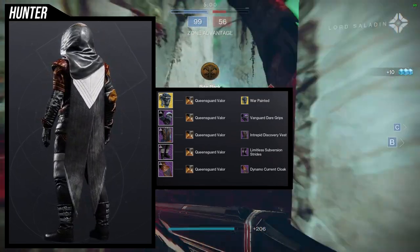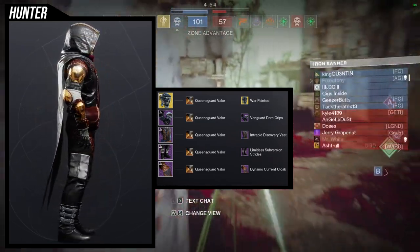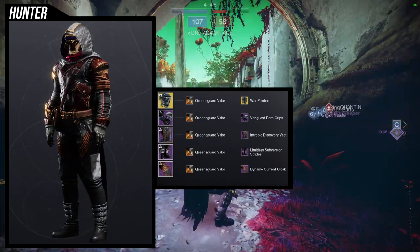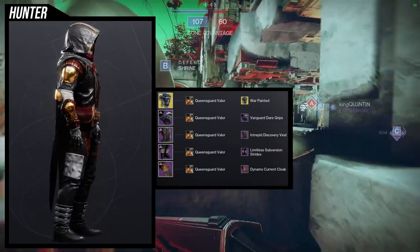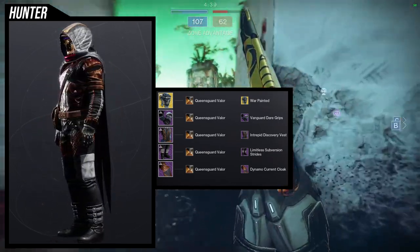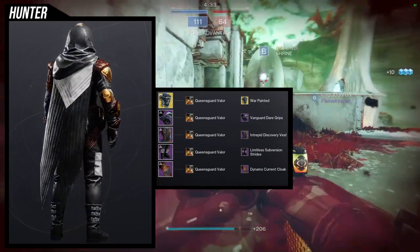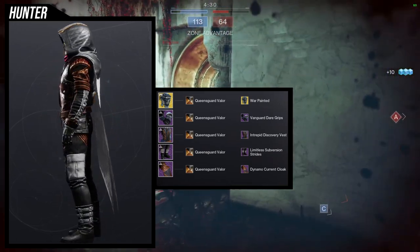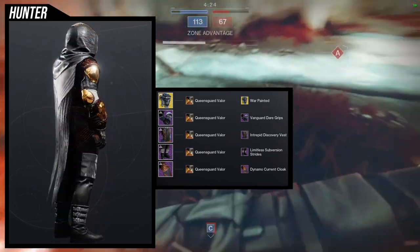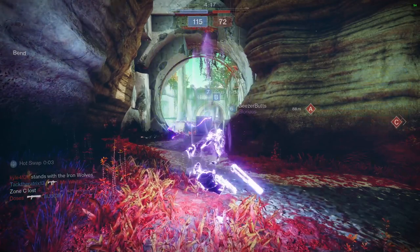For this variant, we're using Queen's Guard Valor — I really love this shader. I'll hopefully be reviewing some shaders by the end of this week or next week. The only difference is Vanguard Dare Grips, and I really like this one because the shoulder pads can look very discolored, but with Queen's Guard Valor it doesn't bother me because a lot of the leather stuff is already kind of discolored, so it goes well together. The boots have that white off-color, which is unfortunate — without it these boots would've been super dope.